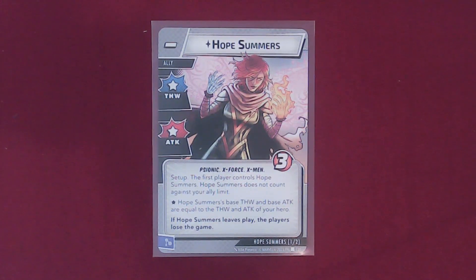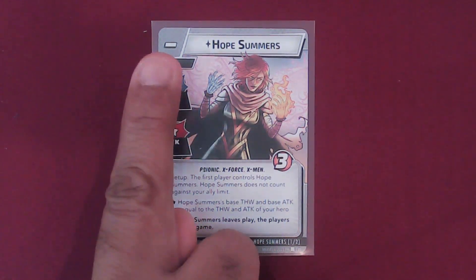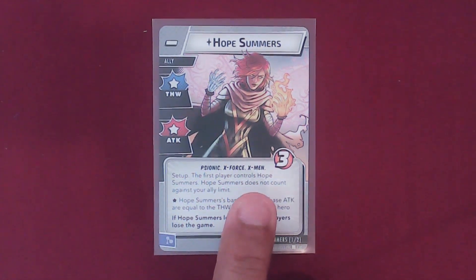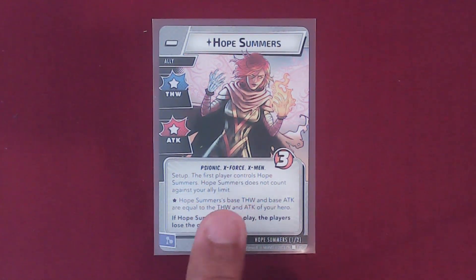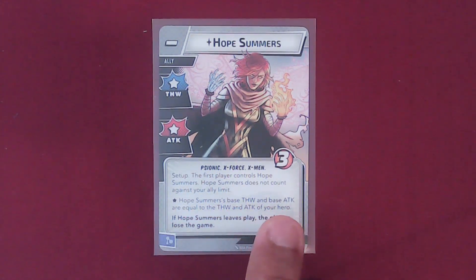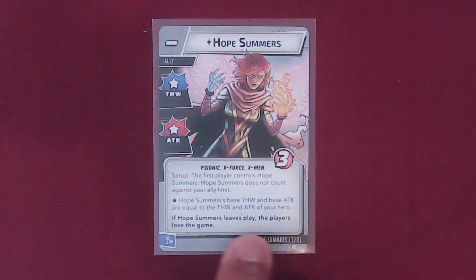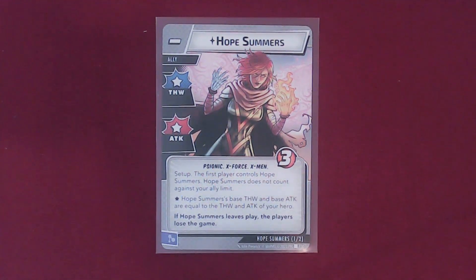Instead, we have Hope Summers — with a Thwart and Attack with a Star on it and no cost. The first player controls Hope Summers. Hope Summers does not count against your ally limit. Hope Summers' Base Thwart and Base Attack are equal to the Thwart and Attack of your hero. And if Hope Summers leaves play — which means if she's defeated with her 3 health — the players lose the game. So this is our loss condition. We have to keep her alive.